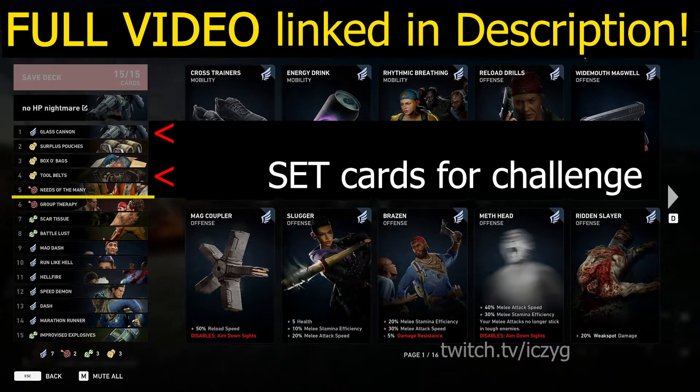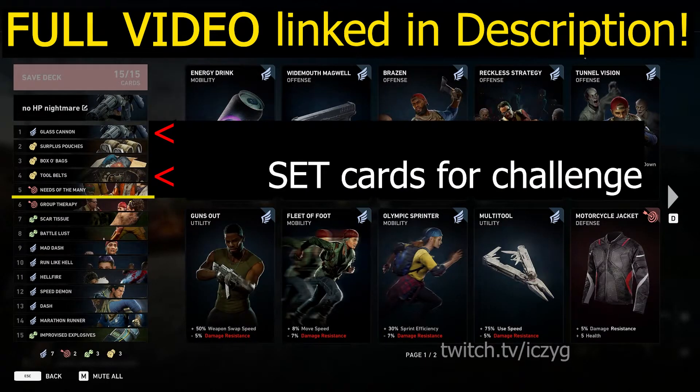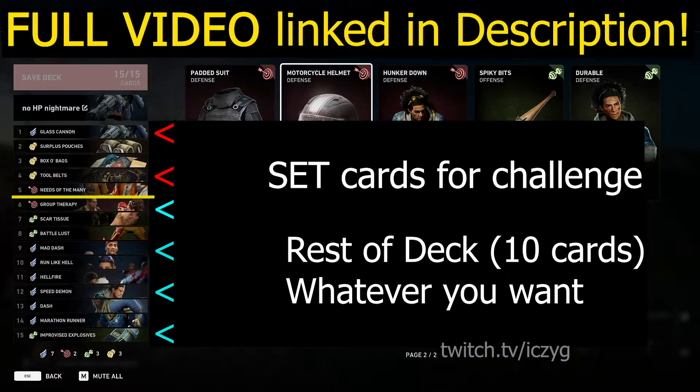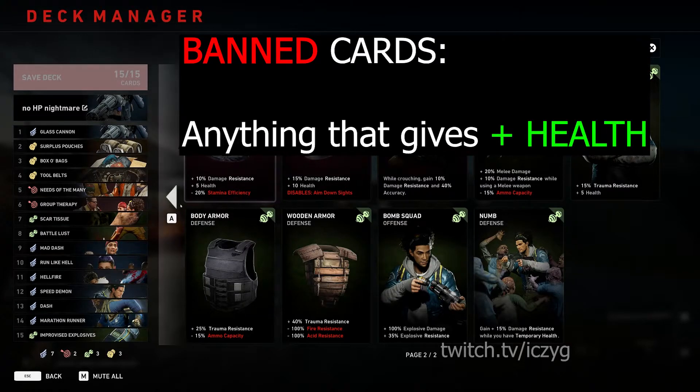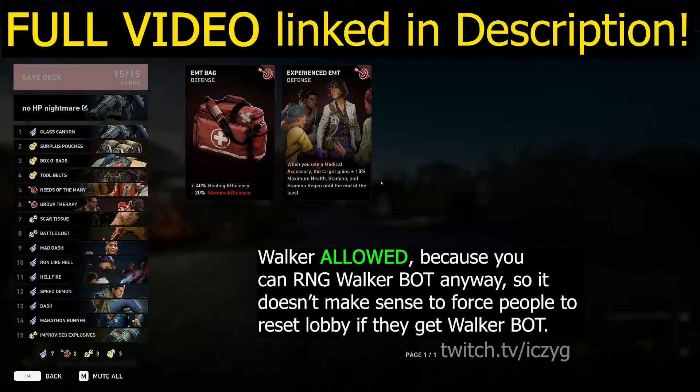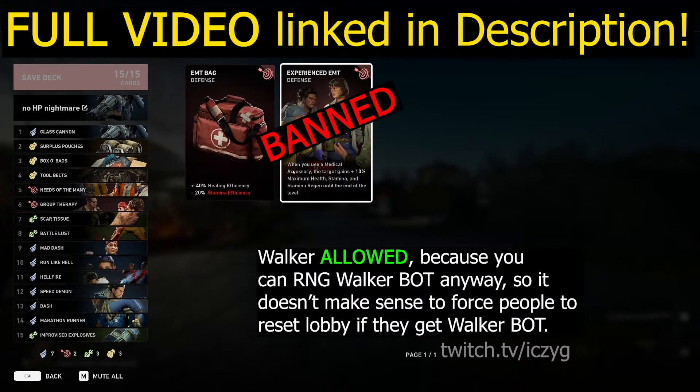For this particular challenge mode, my rules are that everyone gets to pick whatever they want for the rest of the 10 cards in their deck, with one caveat: any card that gives extra health is banned. It should go without saying that EMT giving extra HP is also banned, because its innate effect is just to give you more HP, even if it's not a straight plus.